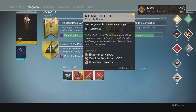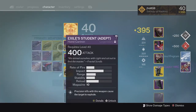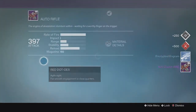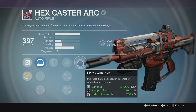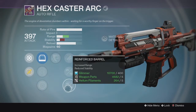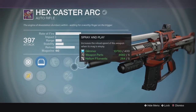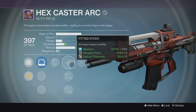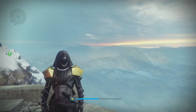And then finally for my last character of the week, my Hunter's Crucible drop, we got a legendary primary — the Hex Caster Auto Rifle. It came in at 397 with Outlaw and Spray and Play. Down the middle we got Fitted Stock, Injection Mold, and Reinforced Barrel. Probably not going to use this weapon at all, but still decent infusion fuel since I can definitely utilize some high level primaries.